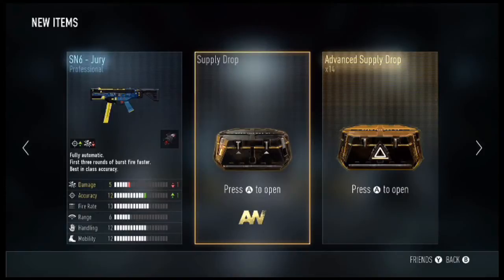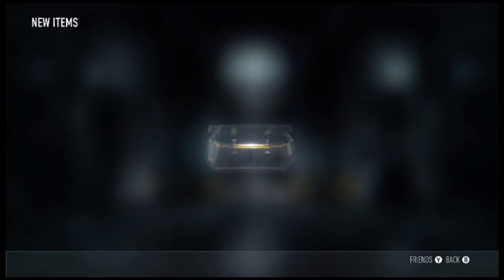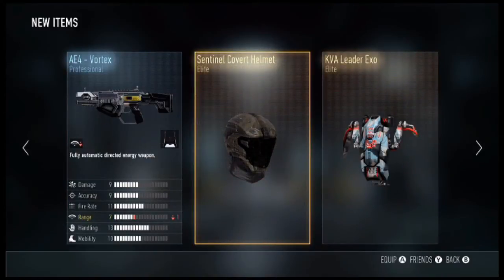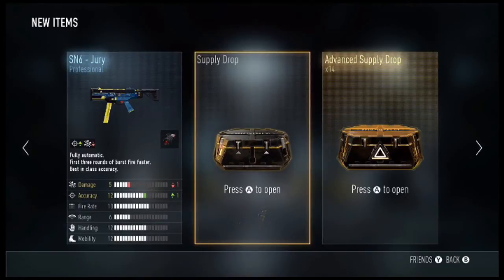The internet is not working for some reason. Let's open up this one — we get the Salzy AE4 Vortex, which is minus one range but comes with an additional red dot sight, and we get the Sentinel Covert Helmet. Still not having any luck opening the advanced supply drop.